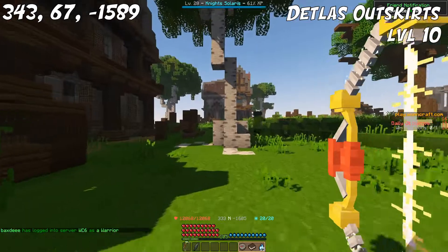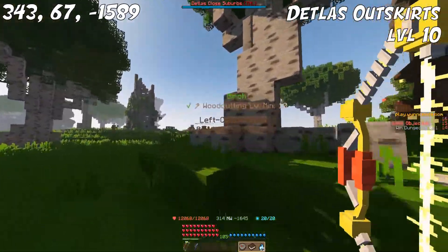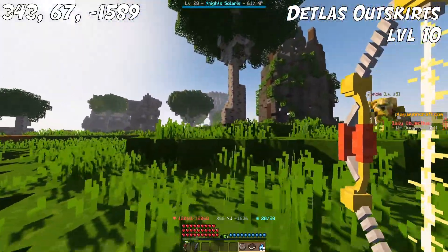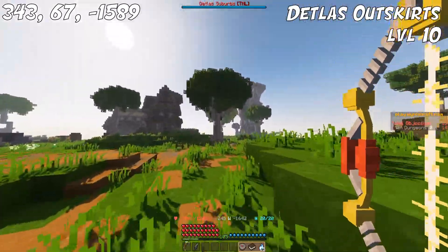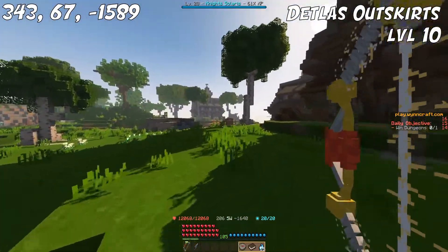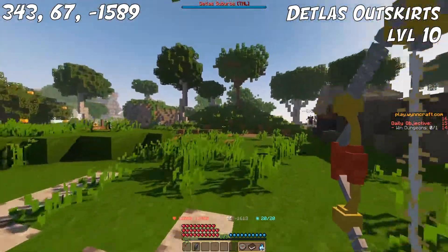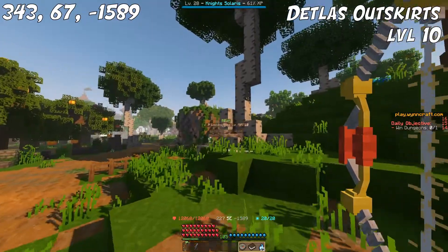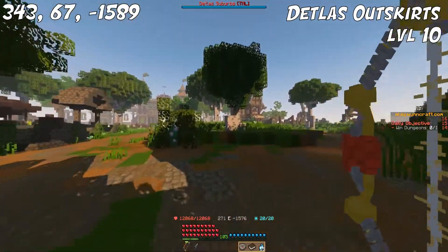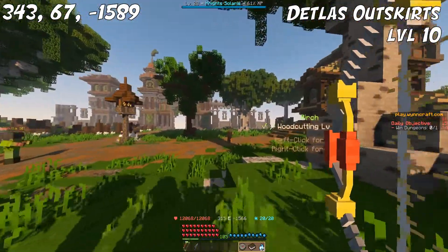Moving on to level 10, we are going to the Dentless Outskirts. This is basically the only place you can find Birch Wood. I usually just walk this route and cut it down — it's not a huge forest of birch, but it's enough to help you level up to level 20. When it comes to mobs, it's the sort of normal Dentless mobs around level 10 to 13. Since there is a bit of a distance between every tree, they won't really bother you when you start walking away and chop the next tree, so it's rather peaceful.